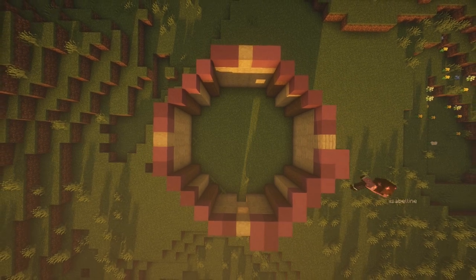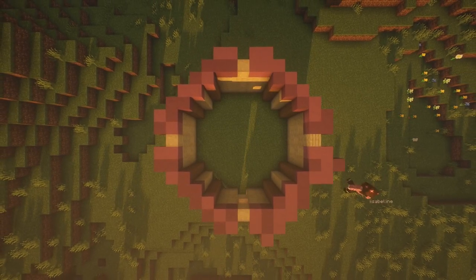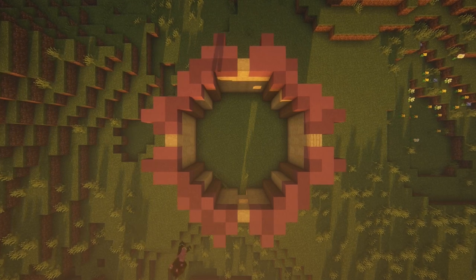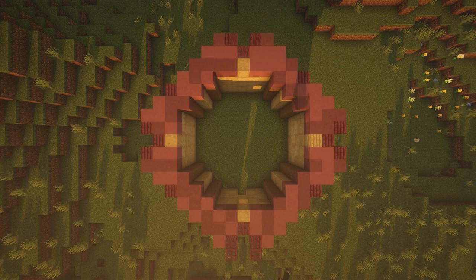Then extend this layer by one block around the outside, leaving the block in front of the middle birch blocks clear. Extend this one more time, but leave the three blocks in front of the middle birch blocks clear, and also leave the blocks at the corners empty. Fill those empty blocks with crimson slabs so that the top is in line with the blocks next to them. Now place crimson trapdoors in front of the outermost crimson slabs on each side of the roof. This is how the first layer of the roof should look.